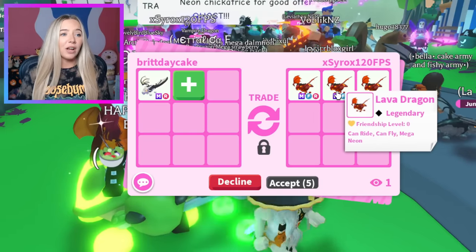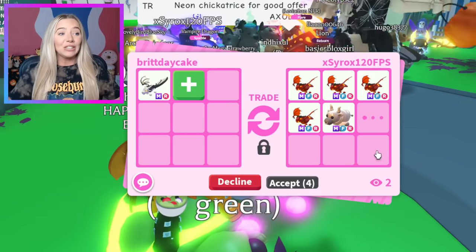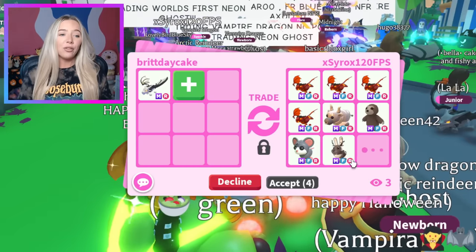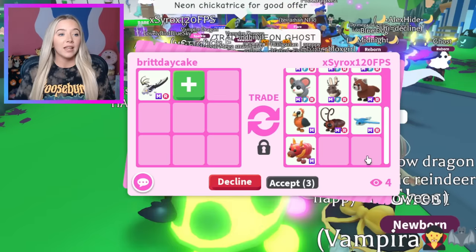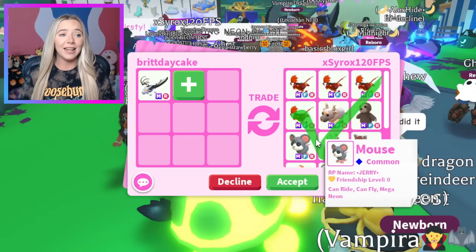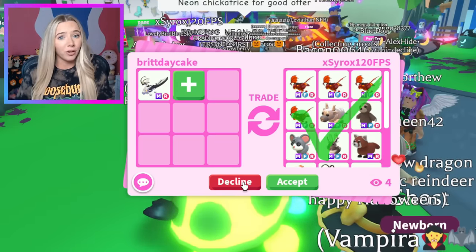They put in four Mega Fly Ride Lava Dragons — and they're still going. People are watching our trade, which is a pretty cool feature. I'm definitely not going to do this trade, but the four Mega Lava Dragons was pretty cool. They hit accept — but I'm trying to see some Shadows, some Bat Dragons, things like that, so we're going to pass.